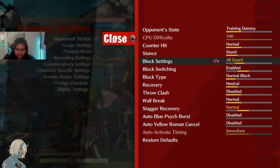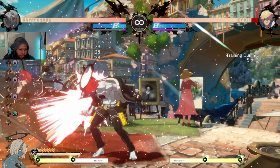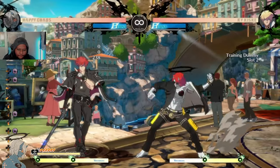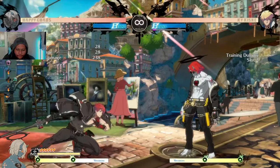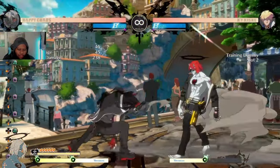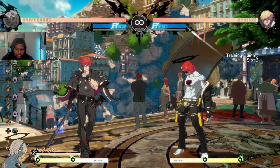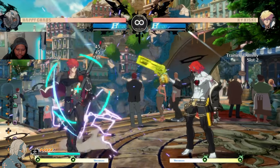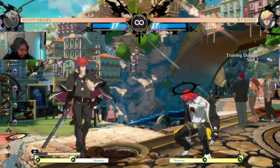If they throw out a longer range attack, ordinarily a reload would be punishable, but because you cancel it you're safe. You even have enough time to respond — if they throw out a long range attack after you cancel, you could use your 6P to interrupt them, or if they use a low attack you could get a whiff punish. So you can just reload your gun in neutral without worrying about setting up a knockdown first. It reloads pretty fast — three bullets reloaded right off block strings.